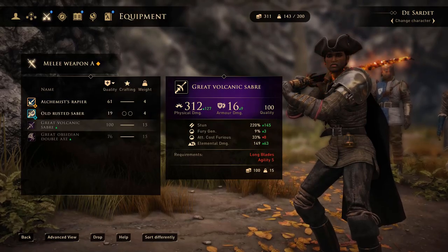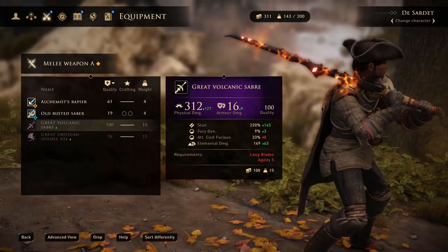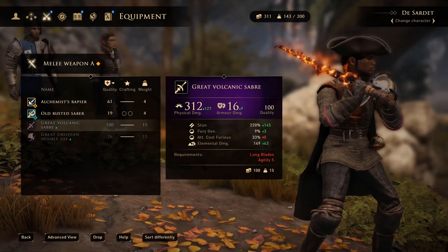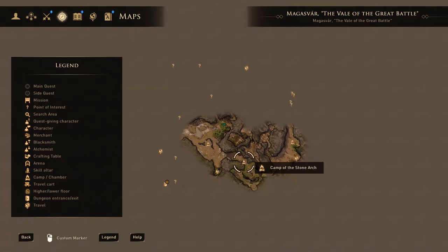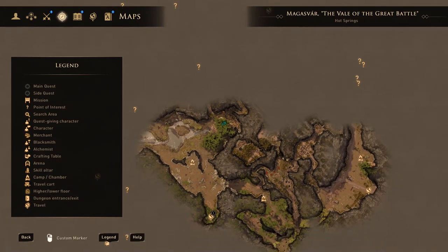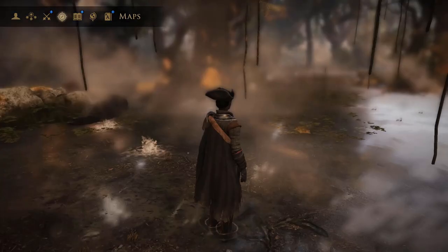All right guys, up first is the Volcanic Saber — Great Volcanic Saber. This is a two-handed agility sword; it takes five agility to equip and it looks pretty dope. I am in Magasfar, the Veil of the Great Battle, next to the hot springs. Here are a few landmarks to help you find it a bit easier. Smoldering River Camp — that should help you find it pretty easily.